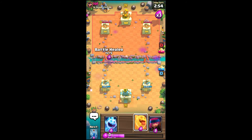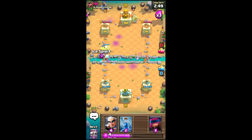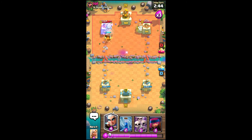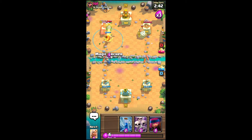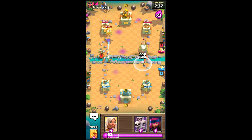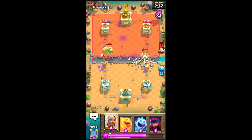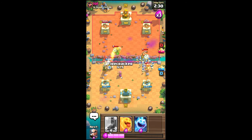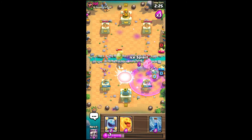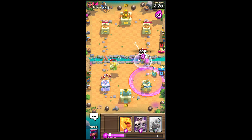Let's cycle. This deck is very difficult though. We've got zap — thank god I took zap. At least I can reset that sparky charge and finish it off with skeleton army. Three, two, one — zap, zap, skeleton army! Let's get the battle healer on that side with a firecracker and a magic archer. I need to cycle to zap. We need to mirror the zap — oh my god. Well defended!